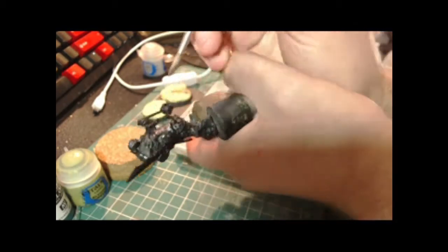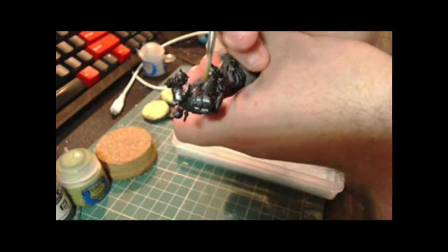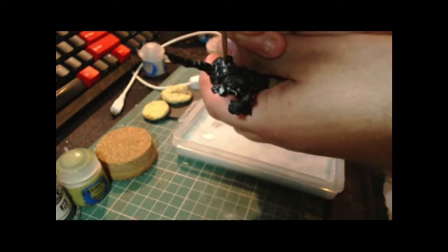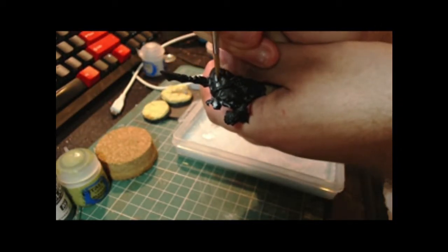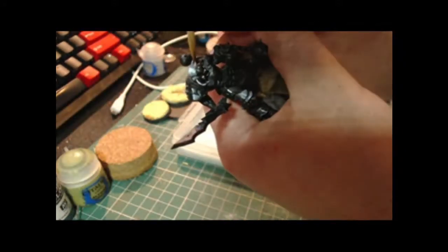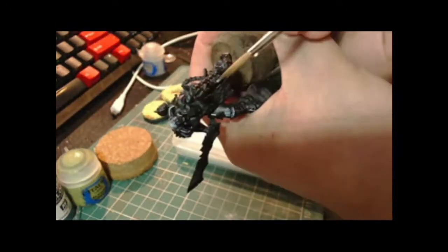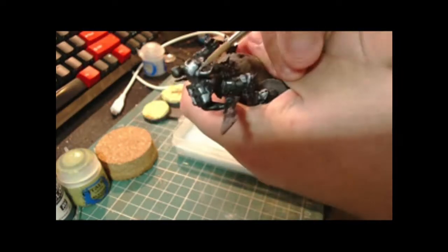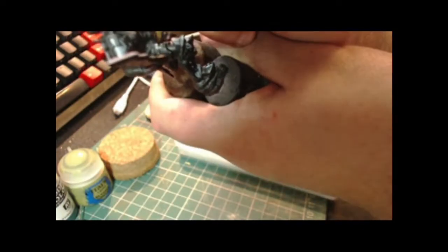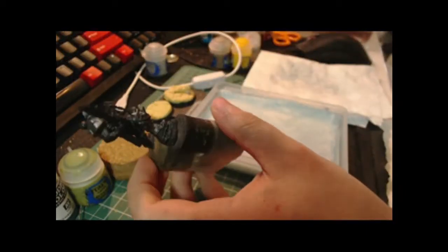What you can see me doing at the moment is using white and administratum grey to lay in a sketch initially on the miniature. This is on the panels that I want to be red later, and I'm using the reflections from the lamp, which is positioned just behind the camera, to work out where I want my lighter areas to be — my highlights — and lay in some white so that the red, which is obviously quite a transparent colour, will show up better. It'll give us the value contrast we want and generally make our lives easier having done the sketch.